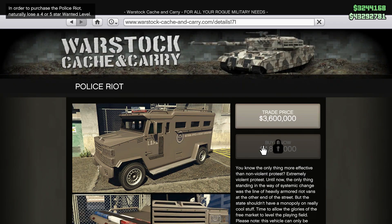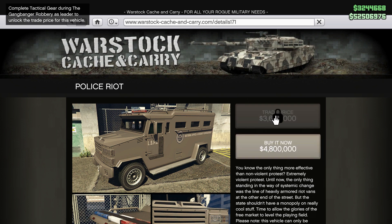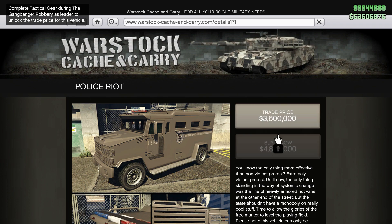And finally it's the police riot van — this is a cool vehicle. In order to unlock it you need to lose a four or five star wanted level, which is really easy. You can do this in free roam. And to unlock the trade price you need to complete the tactical gear objective during the gangbanger robbery as a leader.